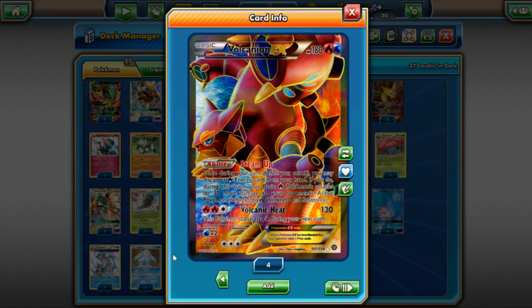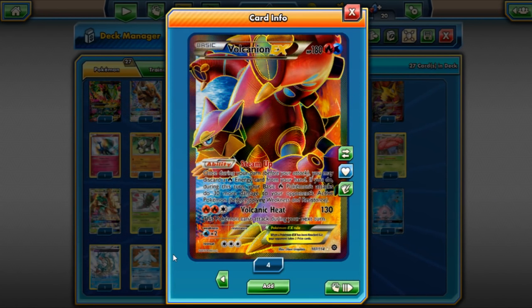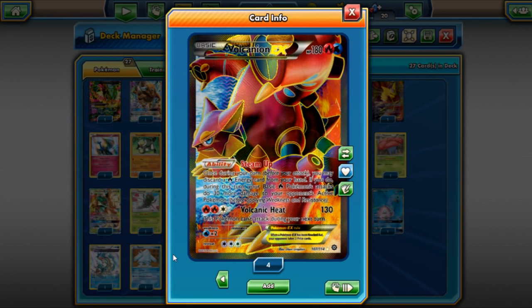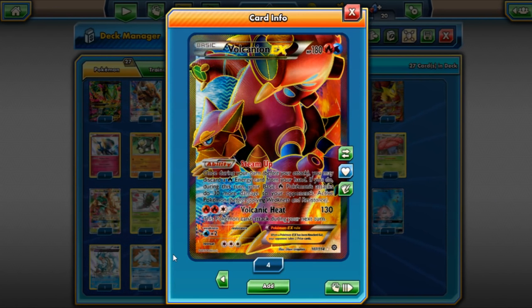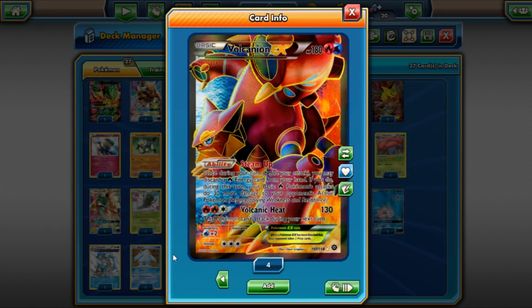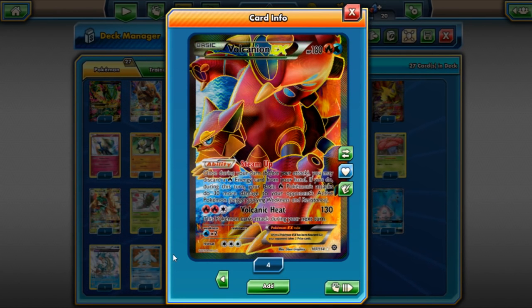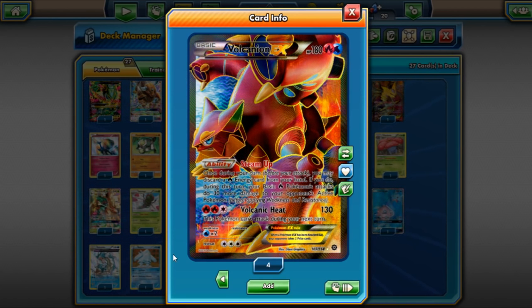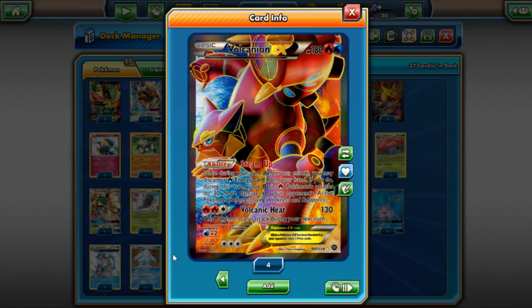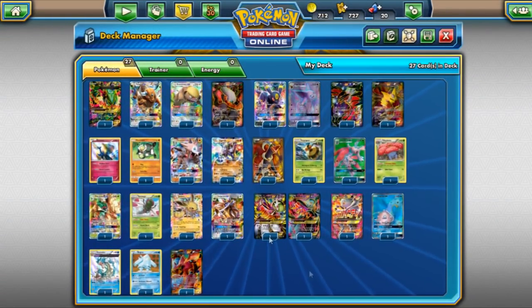Volcanion variants are performing greatly — it's probably one of the top three decks in Standard, along with Dark Ray and Decidueye. Volcanion is such a powerful deck because they power it up so quickly. Steam Up lets you one-shot everything, and it hits for weakness on Decidueye, which is really good. Volcanion continues to be a very big powerhouse in Standard.